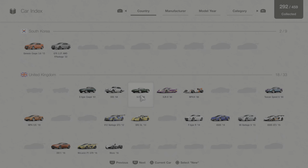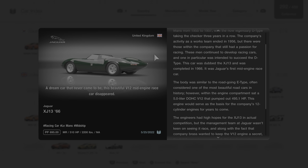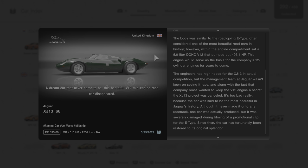Now we're going to go to the car collection and read the short description that Gran Turismo has written about it. A dream car that never came to be, this beautiful V12 mid-engine race car disappeared. When it comes to racing, there may not be any other marque around with a richer historical heritage than Jaguar. Jaguar won the 24 Hours of Le Mans from 1955 to 1957 with the now legendary D type, taking the checker three years in a row. The company's activity as a works team ended in 1956, but there were those within the company that still had a passion for racing. These men continued to develop racing cars, and one in particular was intended to succeed the D type — this car was dubbed the XJ13 and was completed in 1966. It was Jaguar's first mid-engine race car, with a body similar to the road-going E type, often considered one of the most beautiful road cars in history.